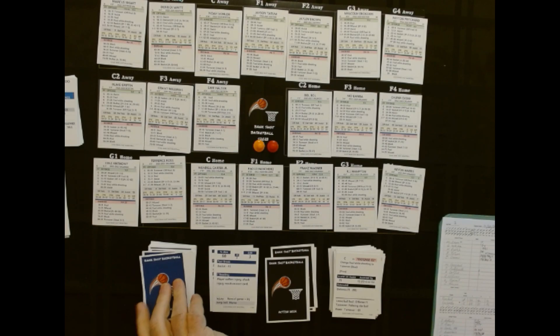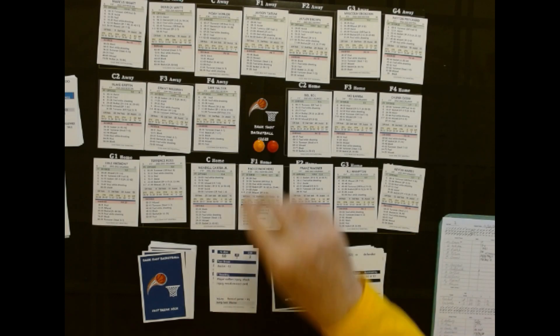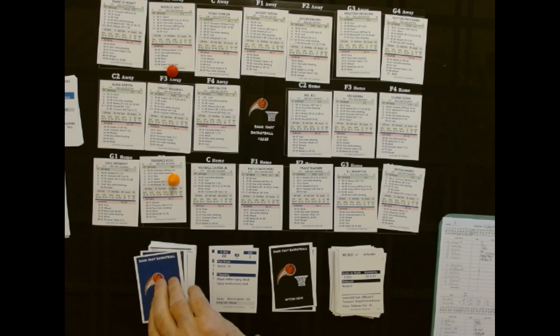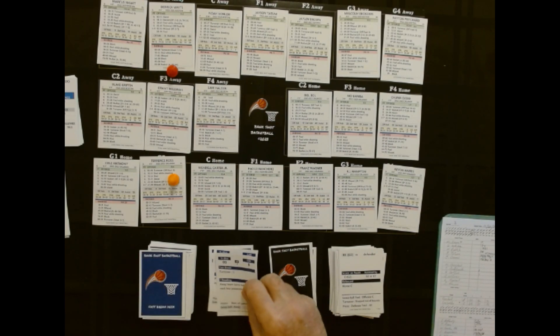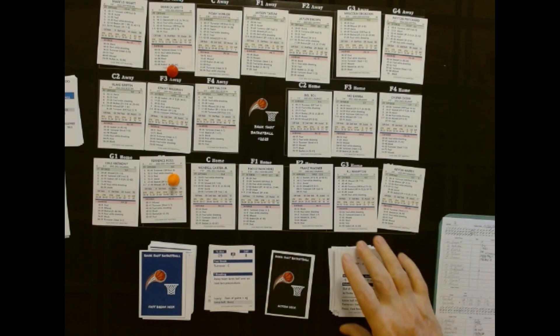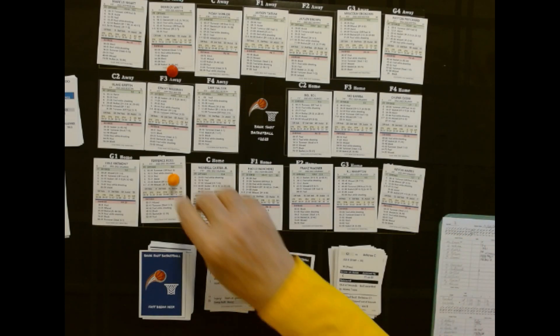Here we go — setting up Orlando. B3 — they don't have a B3, so it's going to go to G2, Terrence Ross. White watching him. Nine — and that's a miss. And the ball is out of bounds, awarded to the home team.